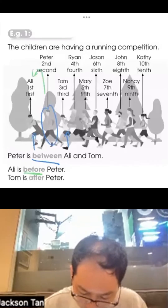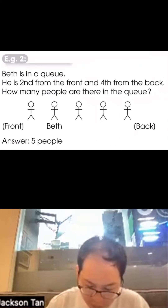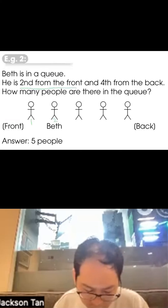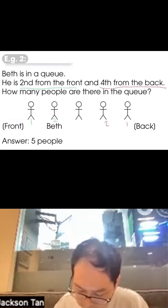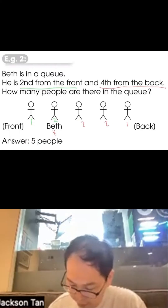Ali is before Peter, meaning in front of Peter. Tom is after Peter. Peter is first in the queue, and he's second from the front. So from the statement, one, two, three, four from the back. How many people are there in the queue? Let's count: one, two, three, four, five — five people.